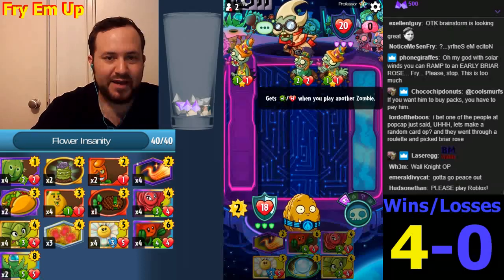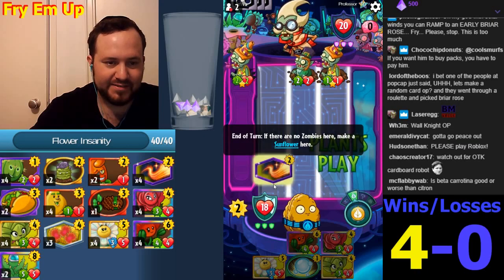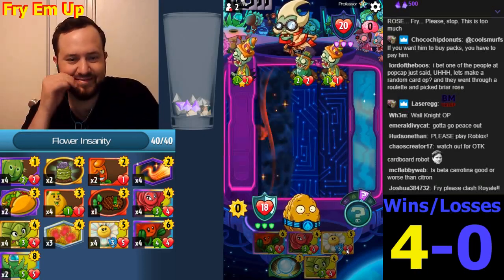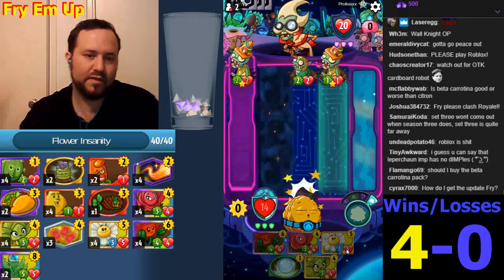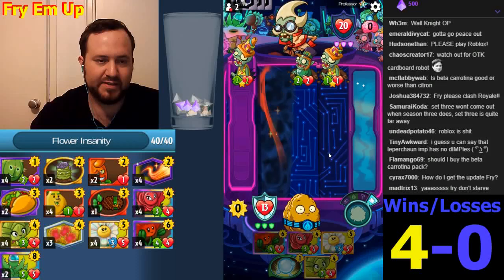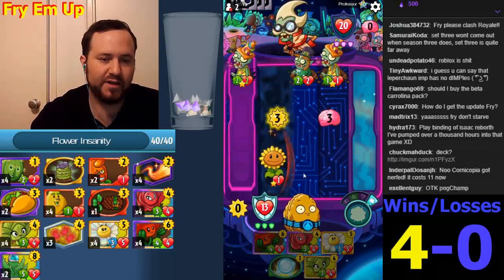We're going to be playing from behind this whole game, but we'll be able to do it — don't worry. It's going to be Briar Rose. In fact, we don't even have to put Briar Rose behind anything anymore because any minion you put here is just going to die because of Briar Rose. So I'll do Briar Rose here and Power Flower on them, yeah.